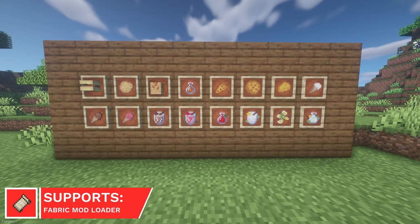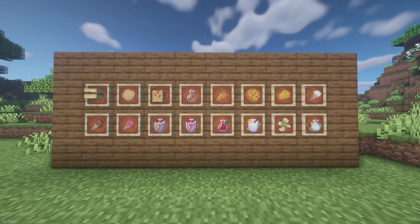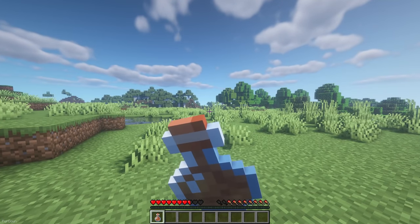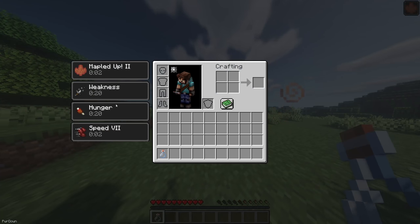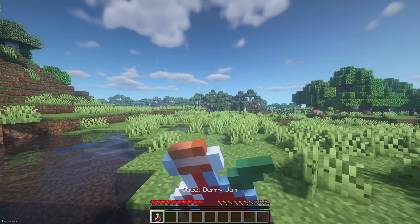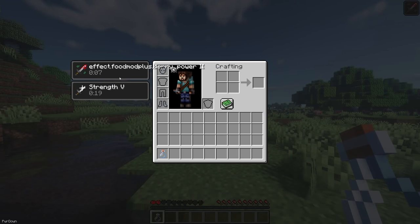Food Mod Plus will add a lot of new food items to Minecraft, which aren't too difficult to craft. With this mod installed, you'll find foods such as burgers, pancakes, pizzas, and ice creams. Some of these food items give effects too. For example, drinking syrup will give you a Sugar Rush, where you have increased movement speed and healing for a short duration. Or there's a Sweet Berry Jam, which gives berry power, allowing you to have increased strength for a few seconds.